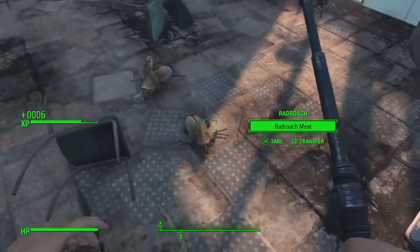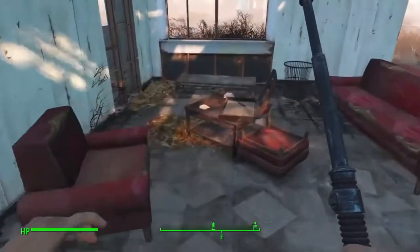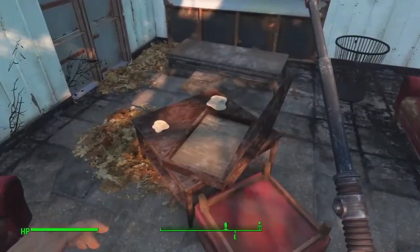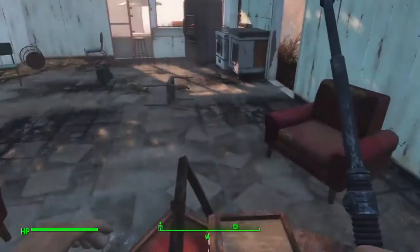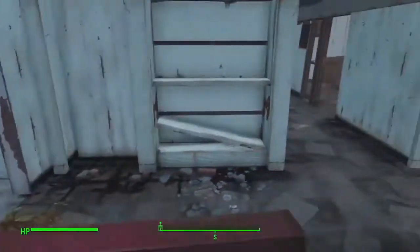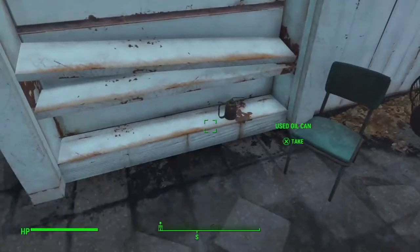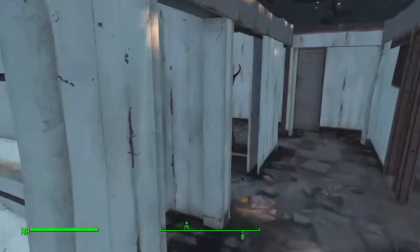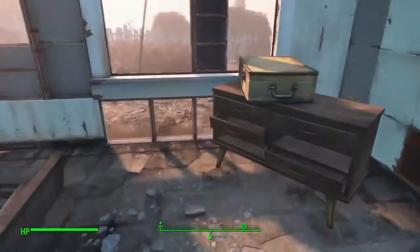And there is our Rad Roach friend. There's usually more, but they still go down pretty easily in comparison to some of the things we'll be encountering later. They didn't even hurt us that time. Didn't get the chance. Used oil can — that'll be good for some oil.